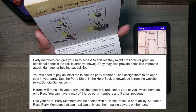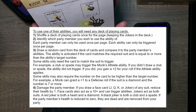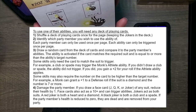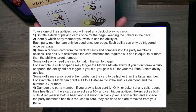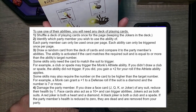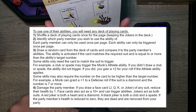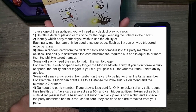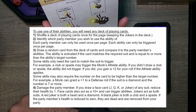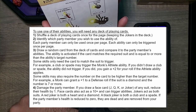To use a party member's ability, you'll need any deck of playing cards — that's why they gave us one. Shuffle the deck once per page and keep the jokers in. Each party member's ability can only be used once per page. Draw a random card and compare it to the party member's abilities. The ability activates if the card matches the required suit and is equal to or greater than the target number.